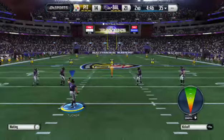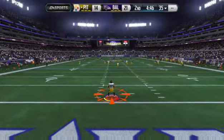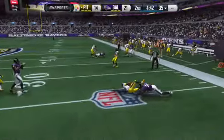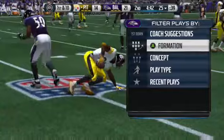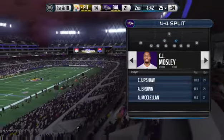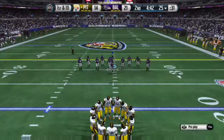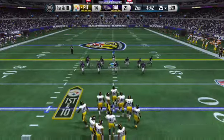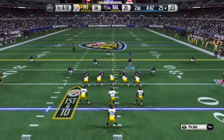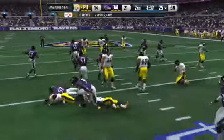Ravens getting set to kick it away. Catches it at the two and starts his return. The tackle is made right around the 25-yard line. The Steelers are ready to take over now as their offense heads on to the field. Roethlisberger comes out in the pistol. First down and 10 — to the ground. And at the 25, he'll be brought down.